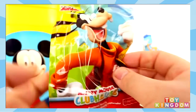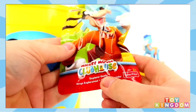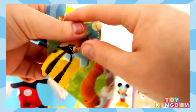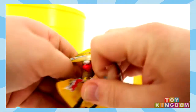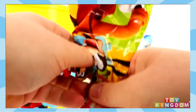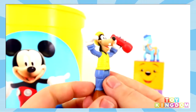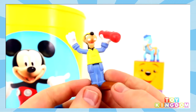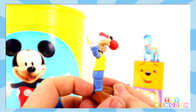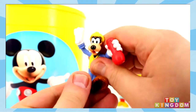What else have we got in here? We've got a Mickey Mouse Clubhouse blind bag. It says Explorer Goofy there, so I've got a good feeling it's him. Let's take a look at the figure. Cool, it's Goofy! It looks like he's going on an adventure — he's holding a telescope of some kind. Oh he looks really happy. He can bend his legs I think too!